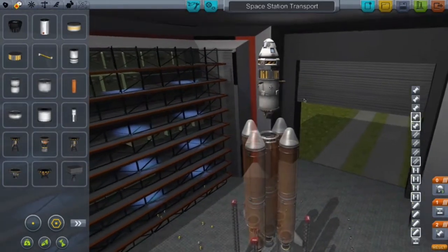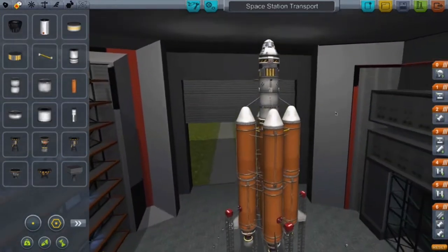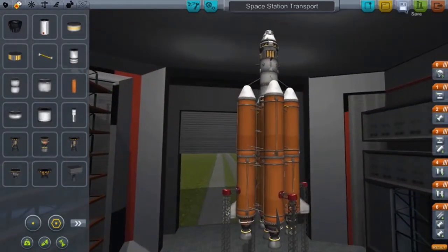If I pull that main lifting stage down, you can see the actual module that will dock. On the top, it has a protected docking port. I'm not going to waste any time here — I'm just going to go ahead and go on to the launch.